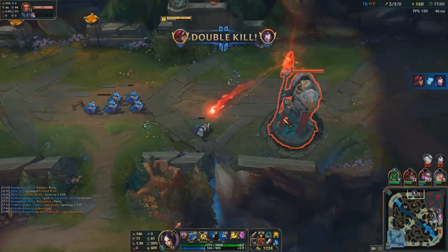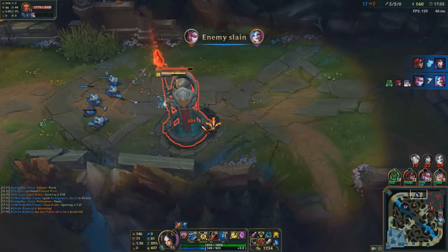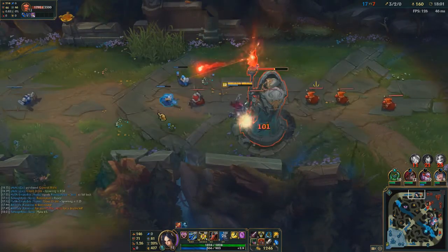Cat's going off right now. With a lot of Ahri's roams she's managed to get so far ahead — got three towers, got a lot of gold. And now she's just going off on everyone, which is pretty good on her part.